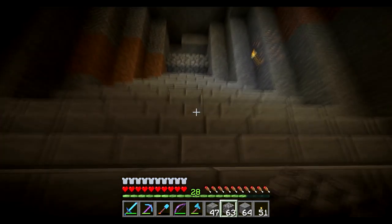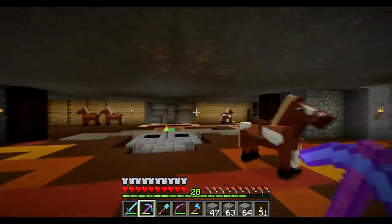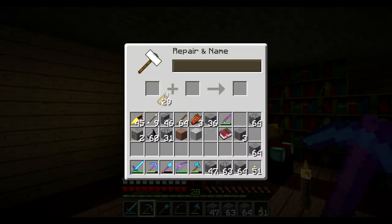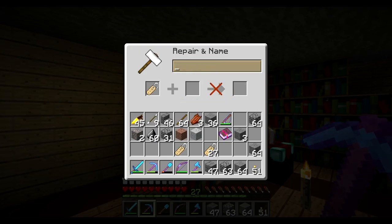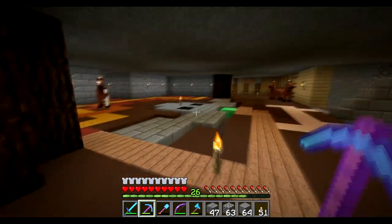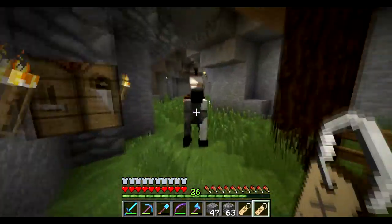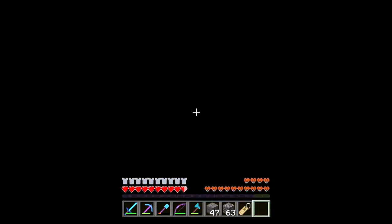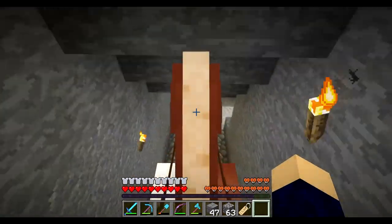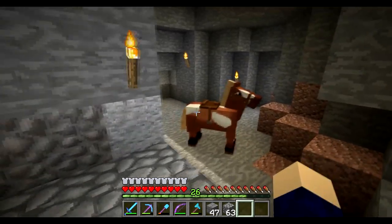I'm gonna name this new horse that we put in the underground area by the mob farm, and another horse. Let's name the one in the tunnel next to the automatic furnace after my dog — Monty. And I think I'm gonna name this one after a very good friend of mine — Pat. It's a girl's name, short for Patricia, if anyone wonders. So Monty first — he's gonna be scratching my door in a minute. Then how fast are you? Plenty fast enough.